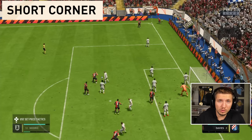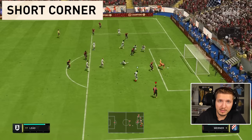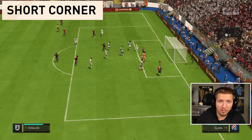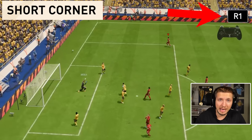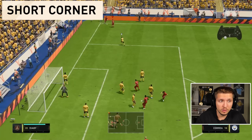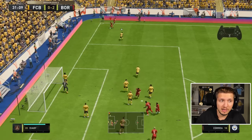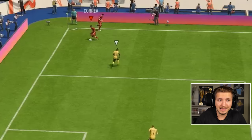First we have short corners. This one is up to you what happens after you make the short pass, but you must tap R1 or RB on Xbox to call one player short before the cutscene is done. We can also call him short afterwards, but it's best to do it beforehand. Short pass with X, and then from here the best option this year is to go for the body feint to beat the first defender and get the chance for the cross. If you don't know how to make a body feint, check out my skill move tutorial — the link is down below.